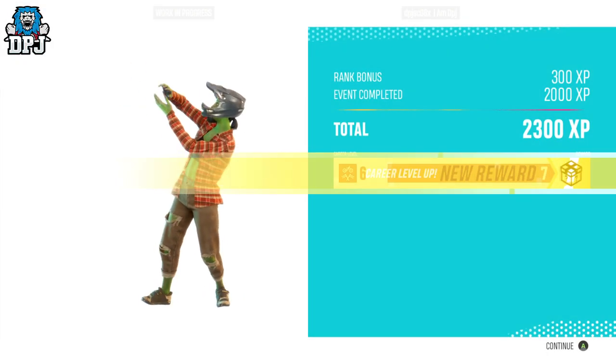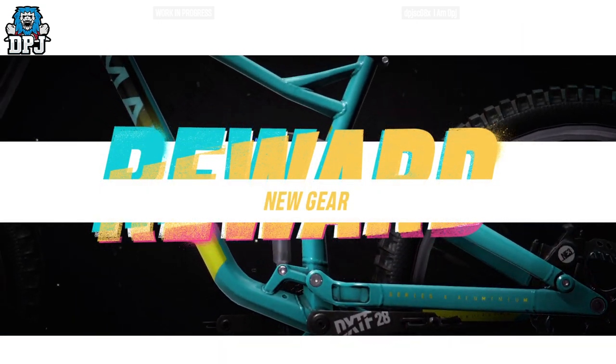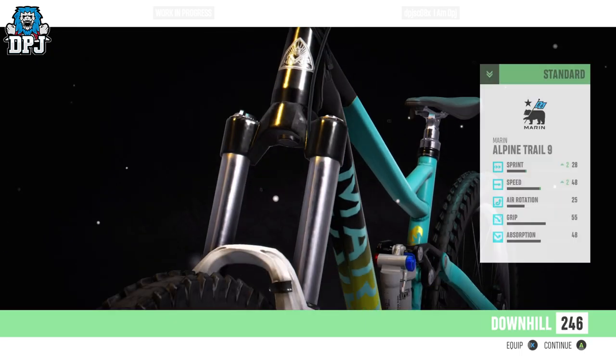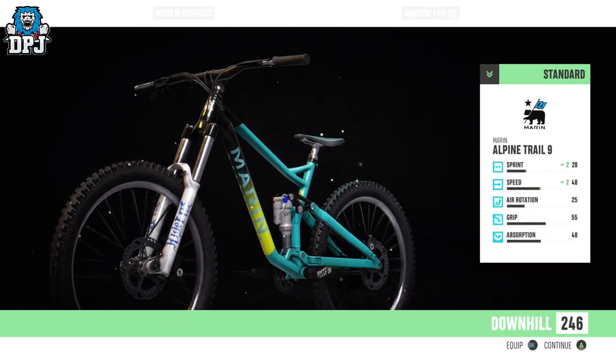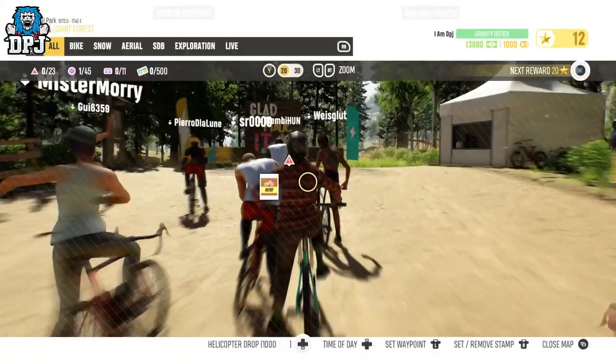Finish top three using the folding bike - those are the secondary objectives, I'll let you off. XP earned, new award... oh, this is a downhill mountain bike! This is what I should have been on. I'm equipping that - thank you!